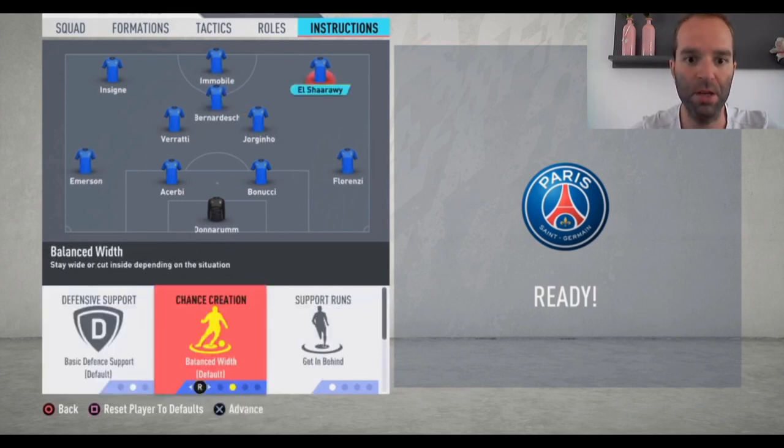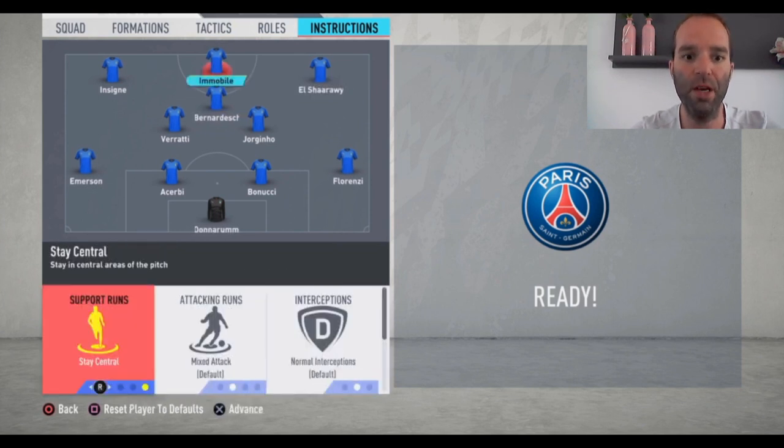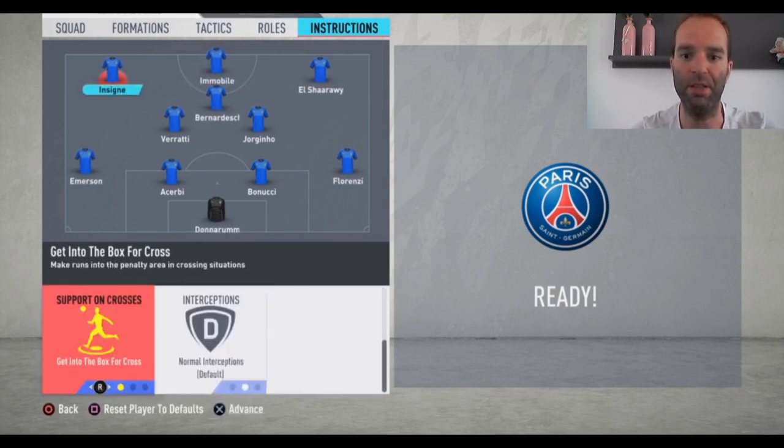El Sharawi — get in behind and get into the box for the cross. Immobile — stay central is the only thing I change for him. And then Insigne — get in behind and get into the box for the cross.